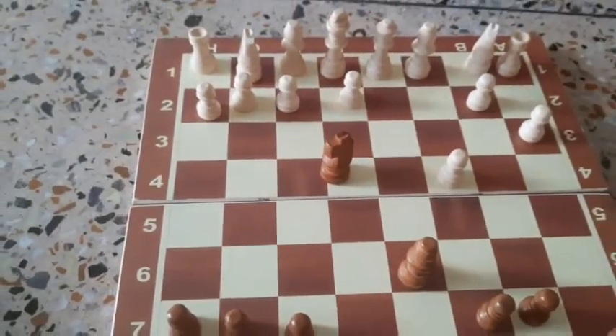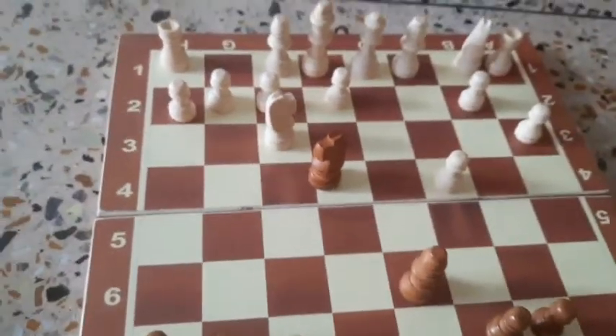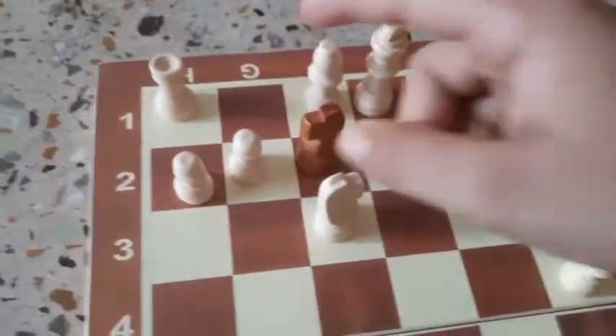Then he will play a natural move like Knight to F3. Let me show you how — then he is gone. Knight captures the pawn. It is a fork on the Queen and Rook.